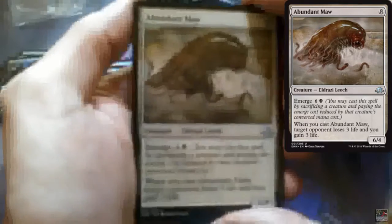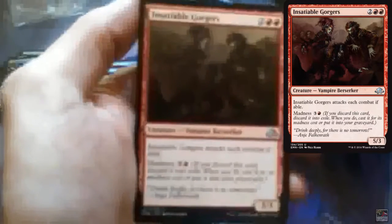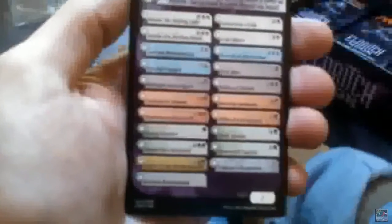We have an Abundant Mall. Insatiable Gorgers! And Assembled Alphas is the rare! We still don't have any foils, and I am all about foils — I don't care what it is, as long as it's a foil!